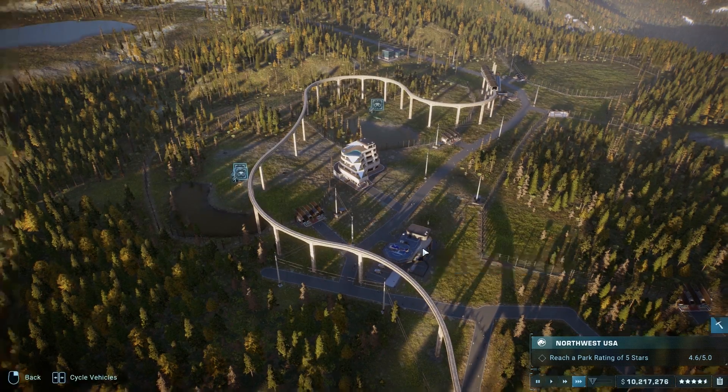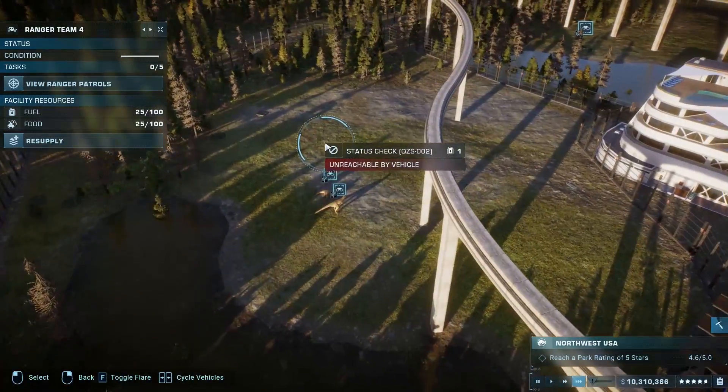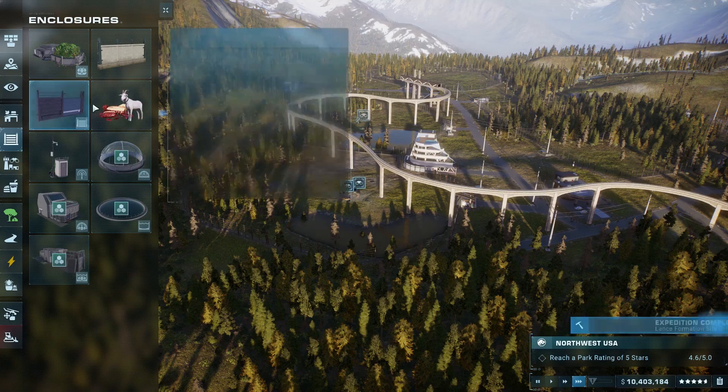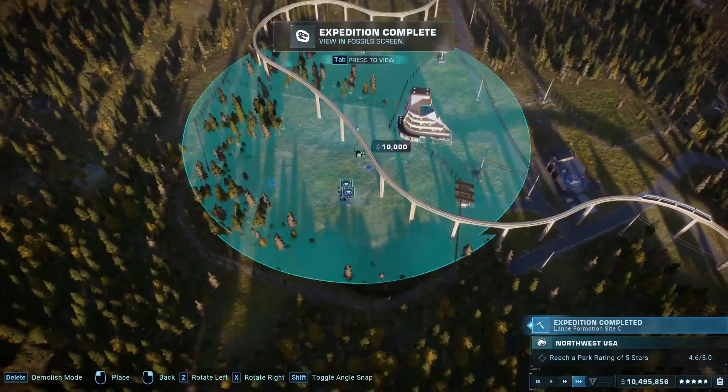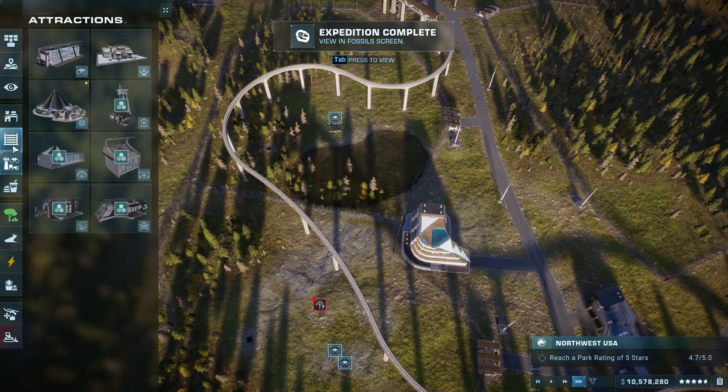What is up ladies and gentlemen, CJ the Cheese DJ here, and we are back with another Jurassic World Evolution challenge mode. I apologize guys, there is some flickering. I have tried so many different ways to fix it and I just cannot for the life of me get it to work. So if you guys know how to fix it, please let me know.